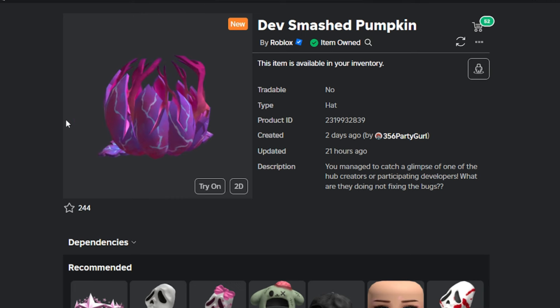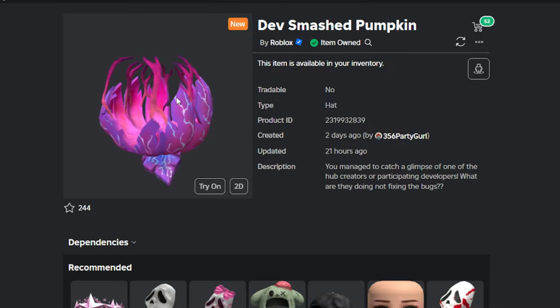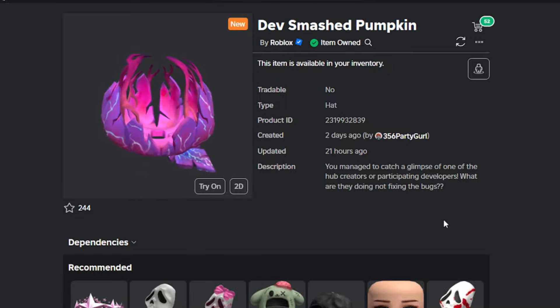This is the Dev Smash Pumpkin item that has just been released. That is not a limited item, but only available during a Roblox event.